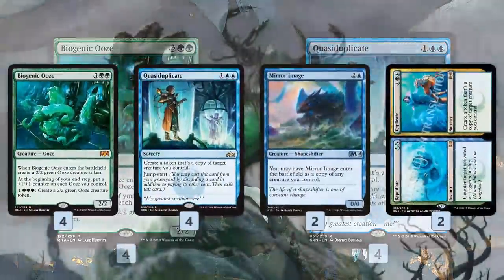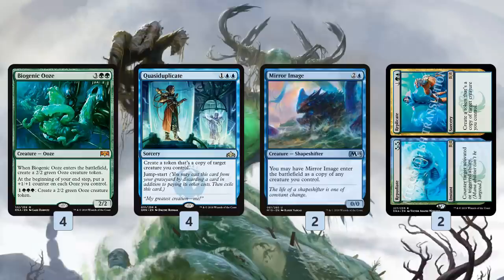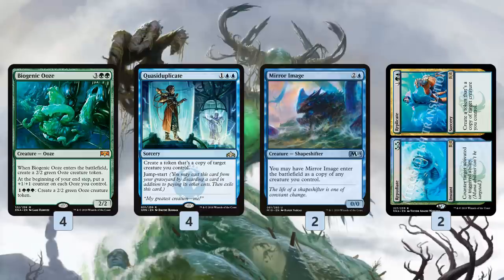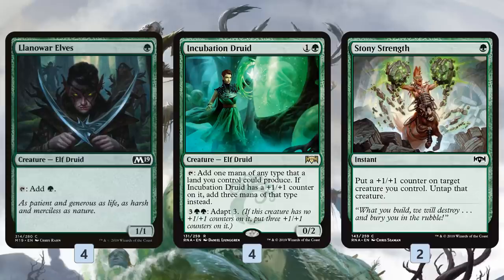We also have some backup copy cards. Mirror Image is just 3 mana, copies a creature we control — basically a creature version of one half of Quasiduplicate. And then Repudiate/Replicate: the Repudiate side counters activated or triggered abilities, which works well against Planeswalker ultimates, but mostly it's in the deck because the backside is another 3-mana Quasiduplicate effect. So we effectively have 8 Quasiduplicates. And we're not just trying to copy Biogenic Ooze — we have a bunch of other sweet targets.